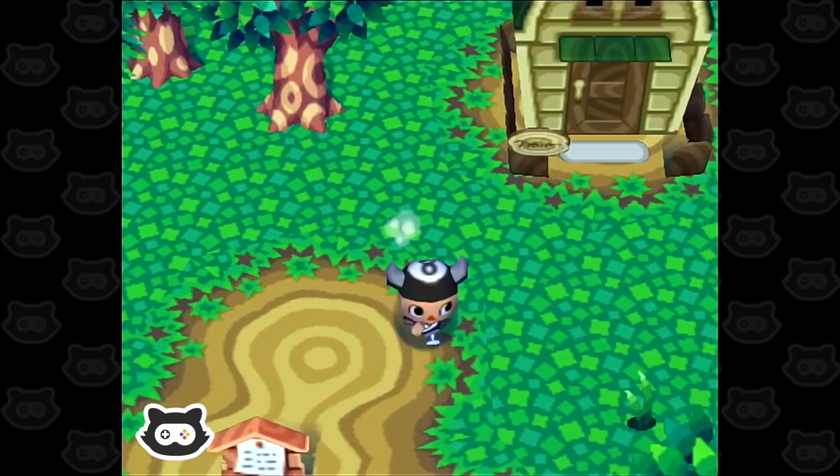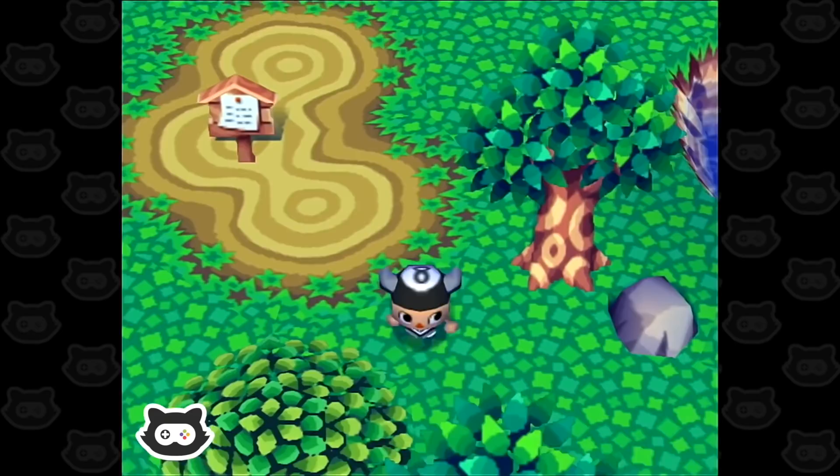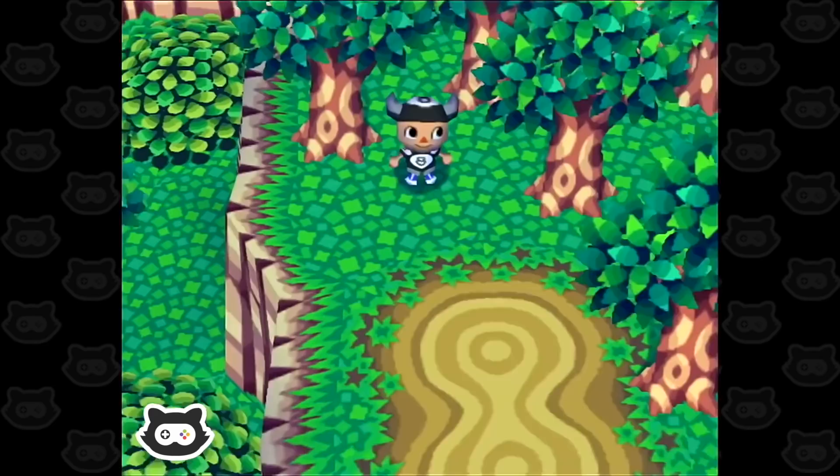Oh finally — a folding chair! We'll take it. Take every furniture we can find. Is that a weed hiding behind the tree? Sneaky. Any other villagers out and about today?